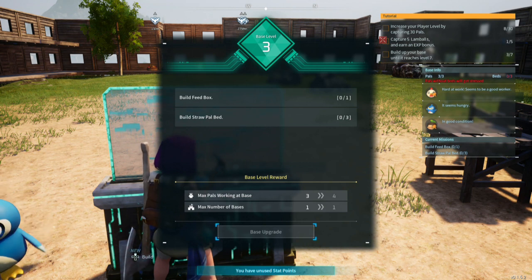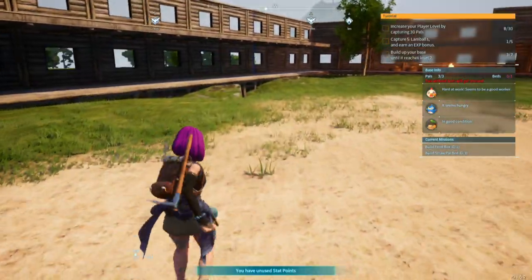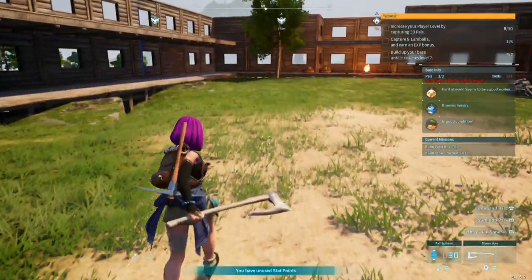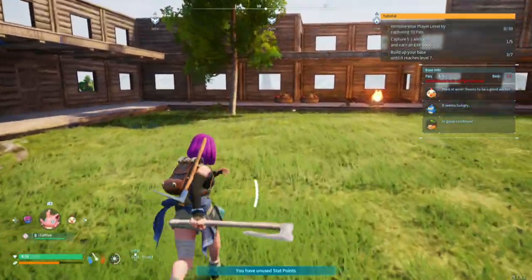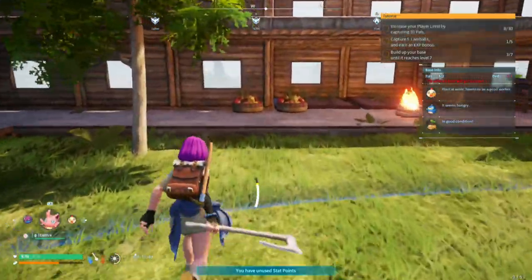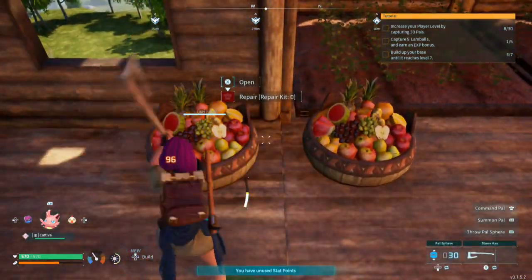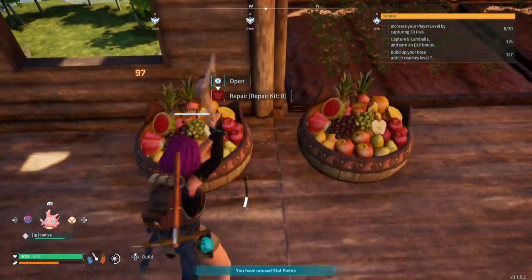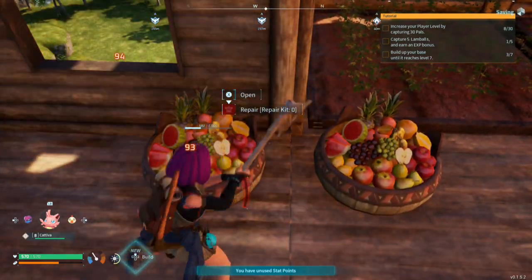Okay, build the food box - one of one. I know why they want me to build another one, but these two don't count. Can I destroy these? Yes I can - this means I can get the materials back.